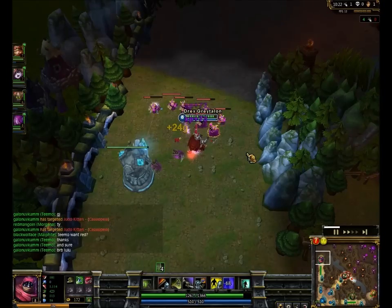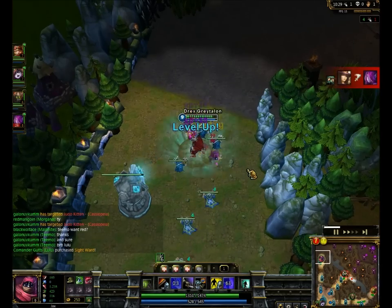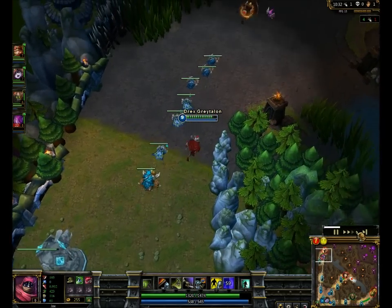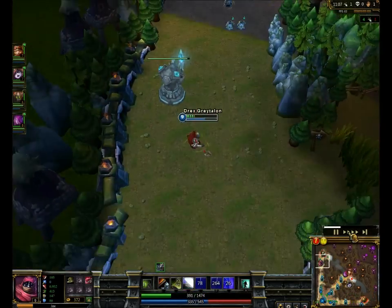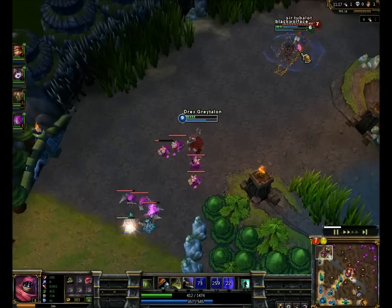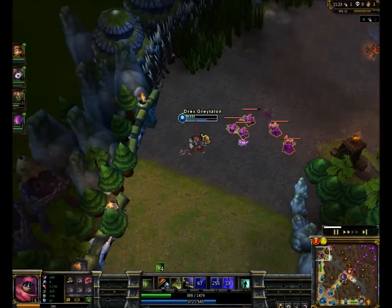Caitlyn is kind of an underrated mid. She is still good at mid, it's just that the meta doesn't demand that. I flash not because Pantheon didn't kill me, but because Amumu was doing lots of damage — his percentage damage, magic shred, and the stun would have probably ensured that I died if I didn't flash. So I go ahead and do that.